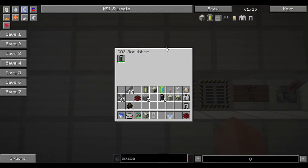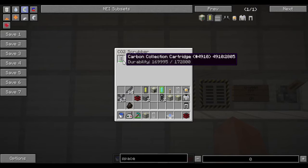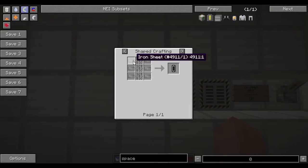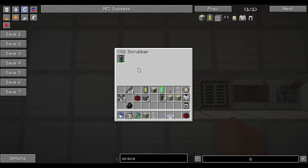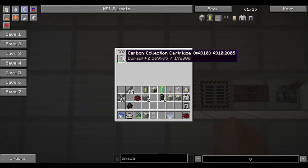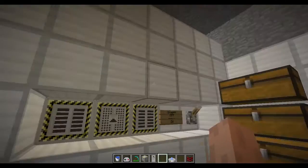These CO2 scrubbers require carbon collection cartridges which can be crafted out of iron sheets and iron bars. Iron sheets are now made in the rolling machine with an iron plate. Iron plates are made in the rolling machine with iron ingots. These carbon collection cartridges have a limited lifetime — they last about 48 hours of continuous use. They are not used while the machine is off, as you can see by the durability number not changing as I'm mousing over it.